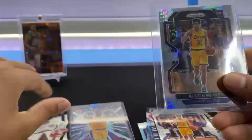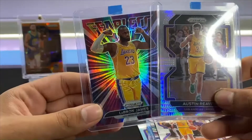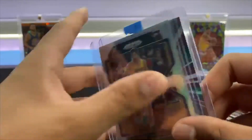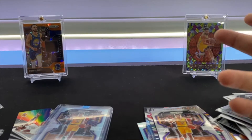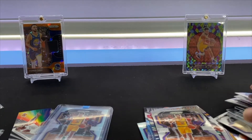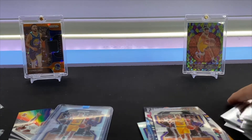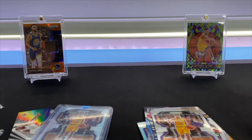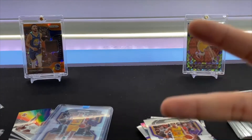Got a couple of nice cards — got the Reeves and the LeBron silver. Definitely had potential; obviously the Lakers have LeBron, got some good players, got AD. But yeah, that will do it — pretty short quick video, just cool, wanted to see what would happen. If you guys enjoyed, let me know — we can do more like this, or even do something like Pacman already does, like boxes versus breaks. Let me know if you'd be interested, and thank you so much for watching. I'll see you guys in the next one, peace!